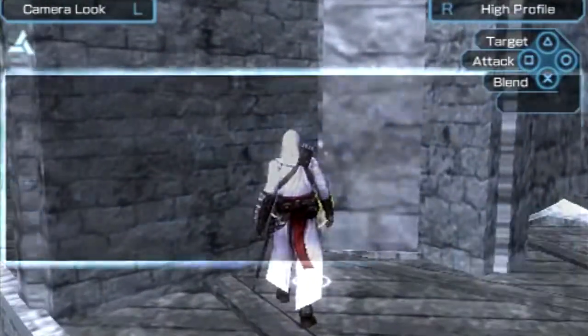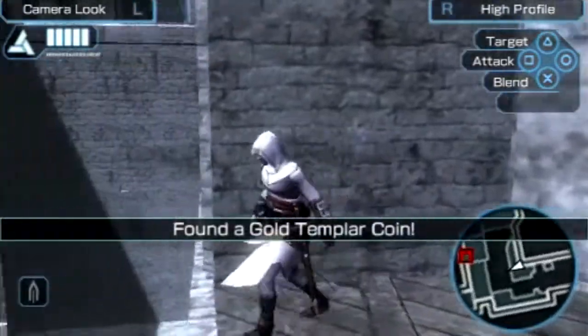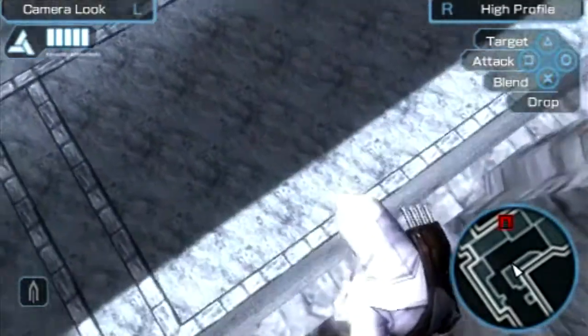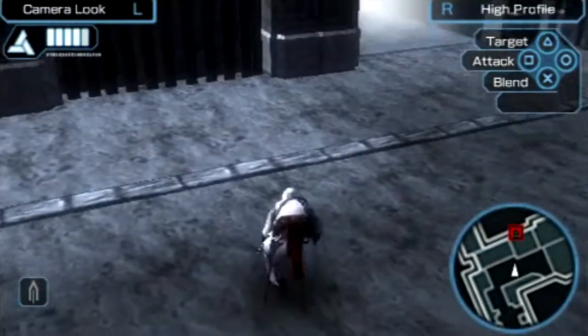Look, we found a Templar coin! Oh crap, I never found those — they're rare. Just drop down already, man. What the heck? He's facing this way — that's why he's doing this, stupid guy.